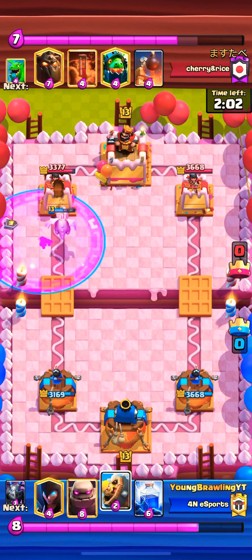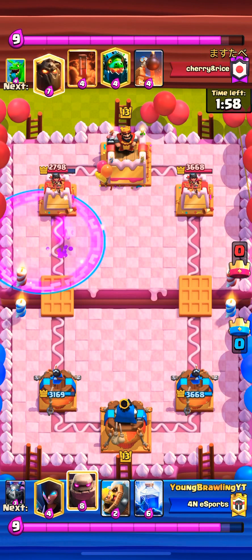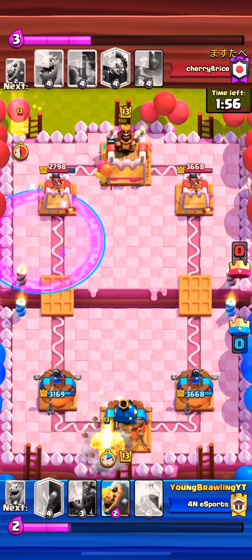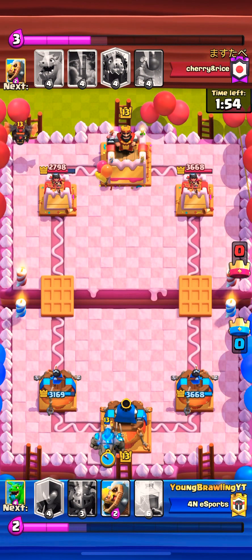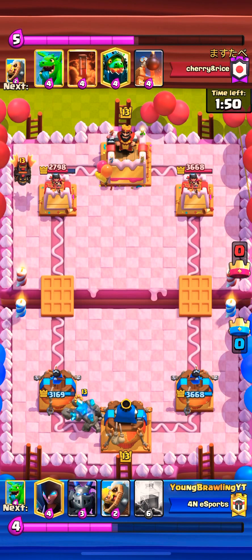The game started off with the opponent opening with the lava hound. I didn't have much to respond with — the best option was the night witch in the same lane.